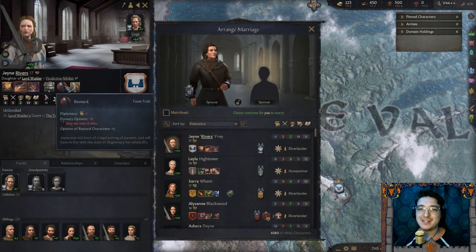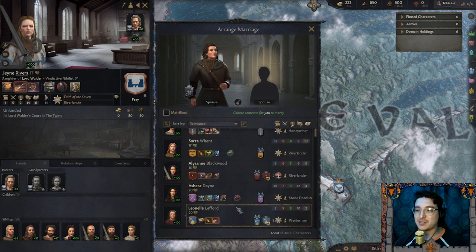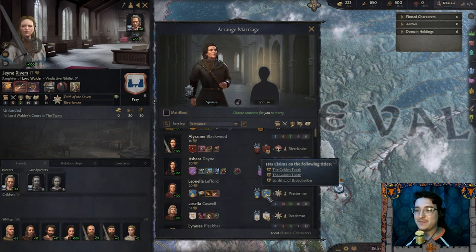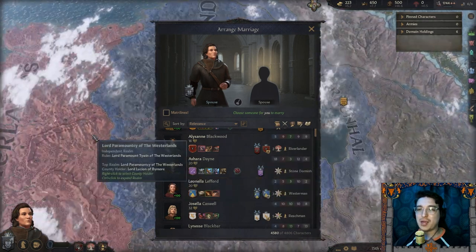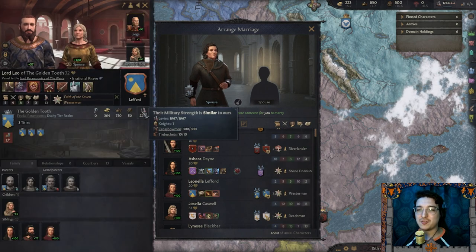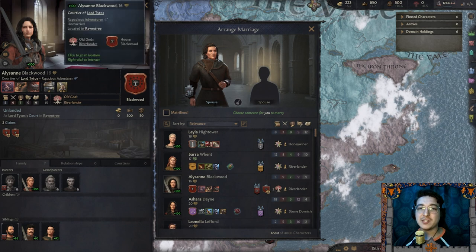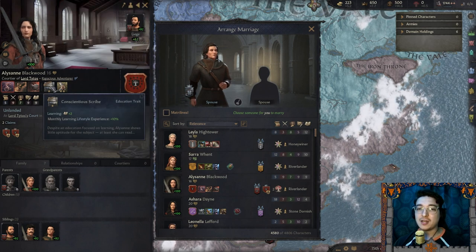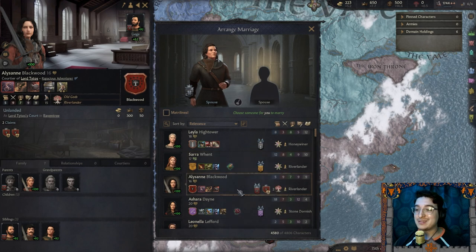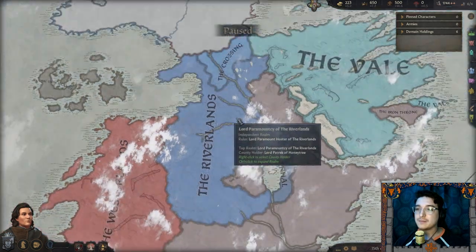One candidate is cynical, vengeful, and impatient — and she's a bastard, so no titles there. Sarah Wentz is comely at least. Ashara Dane is an option. Or perhaps a Wester woman from the Golden Tooth. I think Alisane Blackwood might be our best bet — she's a warrior, a trained fighter, a conscientious scribe. She is wrathful, ambitious, and deceitful, which isn't the best, but I'm honestly down to take it. Let's send our proposal.